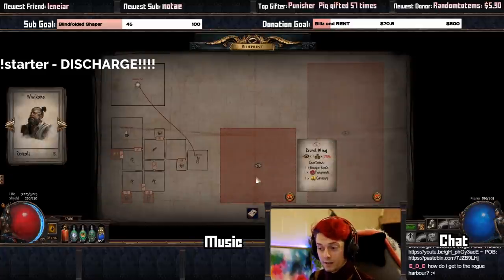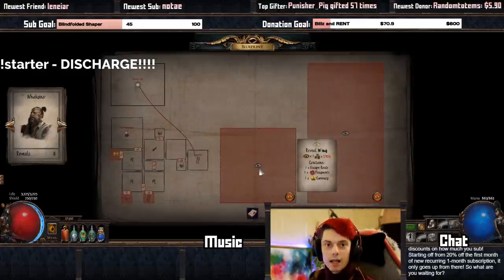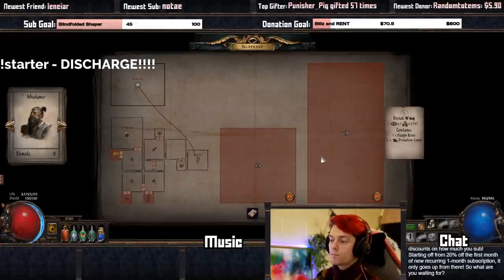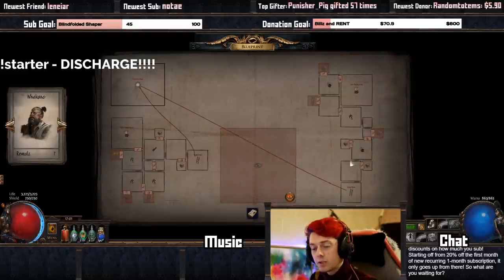We can also reveal wings. A wing is an entirely separate area that's going to have another curio display room. Right now our Grand Heist only has one curio display room. In these curio display rooms, you can get alternate quality gems, replica uniques, enchanted bases, and everything like that — all the things teased during the Heist teaser period. In a separate wing, you'll get another curio display room and some other things like an escape route, fragments, and currency. I've got enough coins to reveal this wing so I'm going to do that. It costs 2700 coins. As you can see, there's another extraction point and a second curio display room, plus divination cards as well.